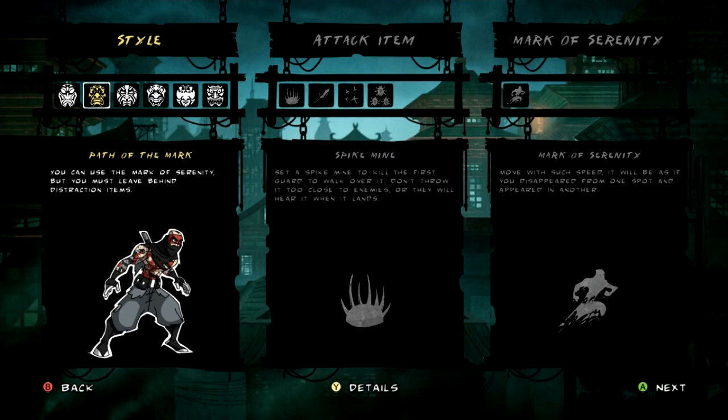So in my opinion, the teleport, while cool, is not as versatile as having a distraction item around. I don't think it's an even trade at the end of the day. Basically, if you're playing through the game like I am — sort of normally, trying to be stealthy but also killing everybody — I think the default outfit is the best. But you'll see why.